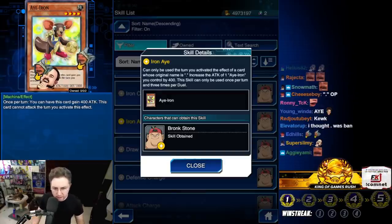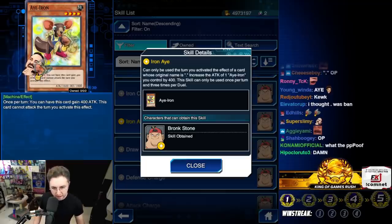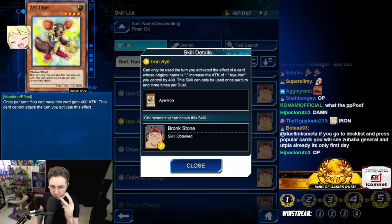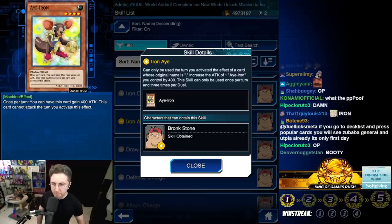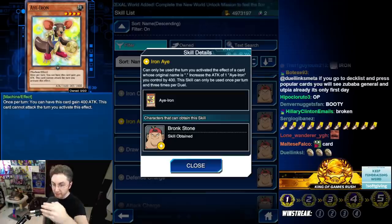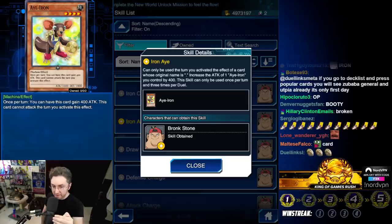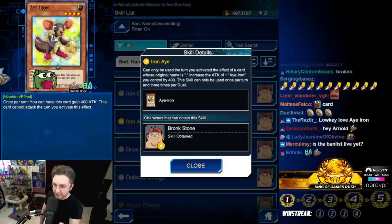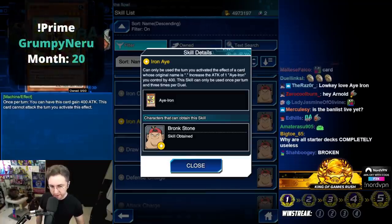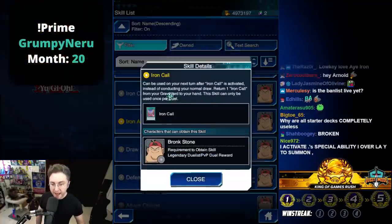The skill increases the attack of your Iron A by an additional 400 and can be used once per turn, three times per duel. So Iron A is going to become 2400, then 3200 if it survives, then 4000 attack after three turns. The skill seems like it's not good — I don't think I'd use this, but it's pretty funny.